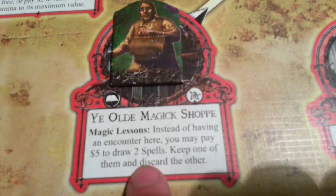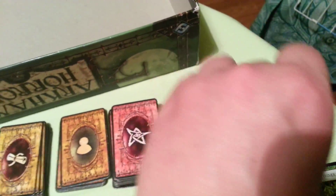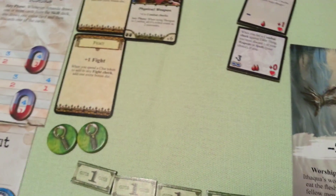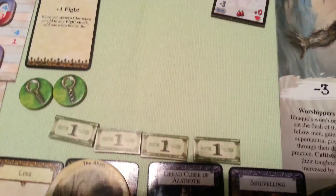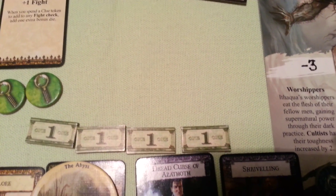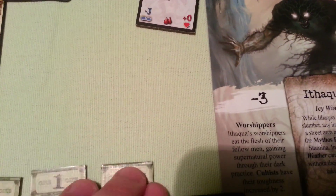Now let's use the special ability of the magic shop. We paid $5 to draw 2 spells and keep 1. We draw 2 spells: Wither and Voice of Run. Let's keep Wither. We need 1 more in order to sacrifice, but we do not have $5.